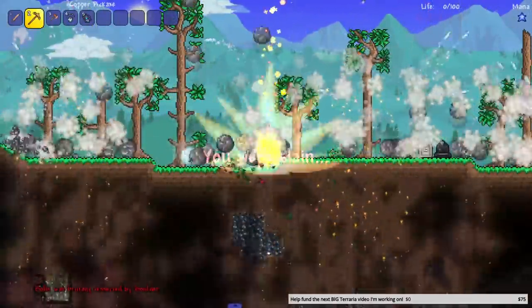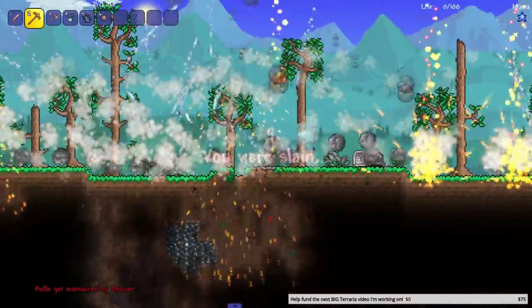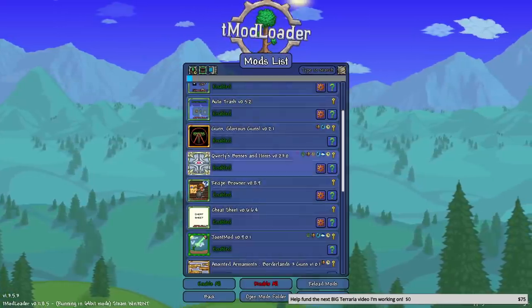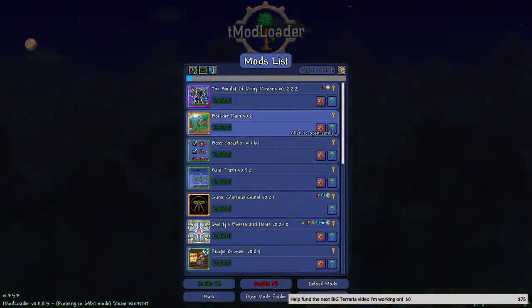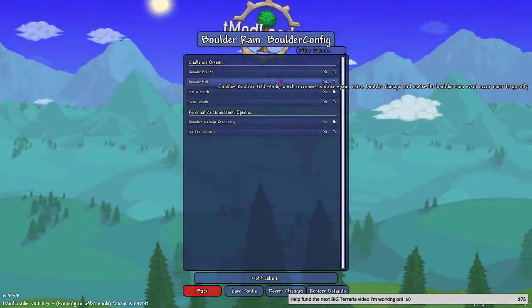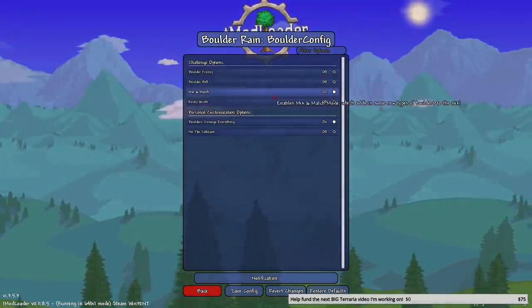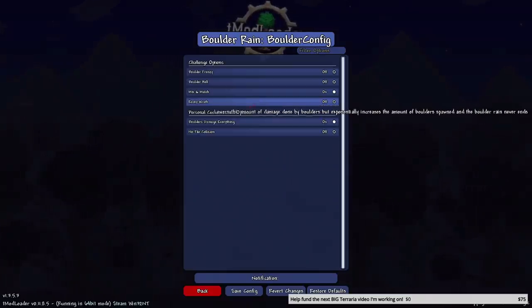I don't have instant respawn either. Why did they put me next to a tree? Okay, we're gonna have to tweak it. The rain is a little too chaotic — a lot more chaotic than I thought it was gonna be. This option: 'boulder hell' enables boulder hell mode which increases boulder spawn rates and boulder damage. We want less damage — this one lowers the amount of damage done.